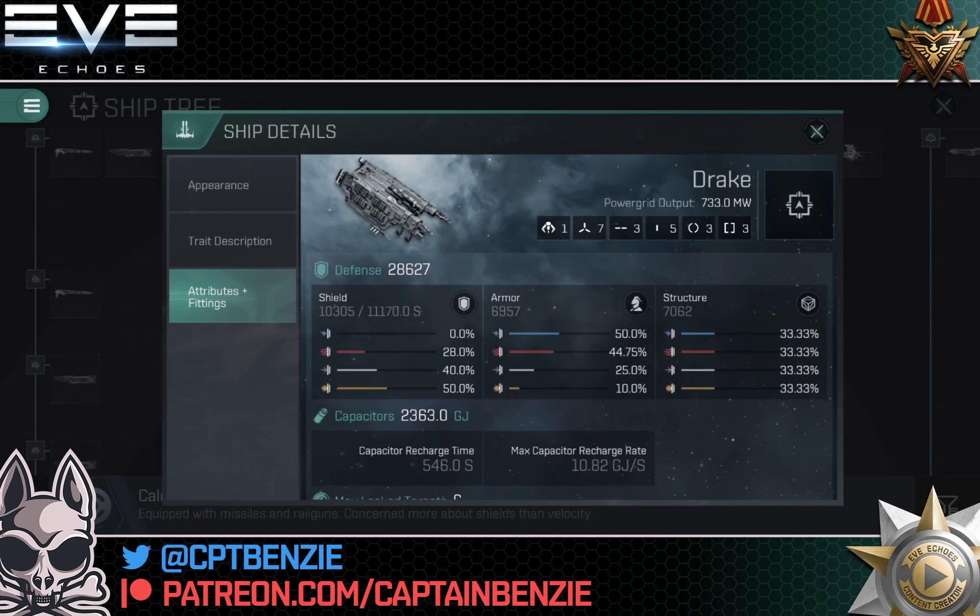The defenses kind of lie to you. That 28,627 total looks lower than some other battlecruisers at this tech level, but that's mainly because the structure and armor are pathetically weak. Draw your attention to the shield tank where we have 10,305 — this is the advantage of the Drake. It puts all of its eggs into the shield basket, and if you're focusing entirely on shield tanking you don't care about armor or structure. The aim is to make sure your shield tank never fails. Early in a wave you might take more damage than you can repair, but as long as you kill enough ships before hitting armor, your heals take over and you'll never touch your armor tank.